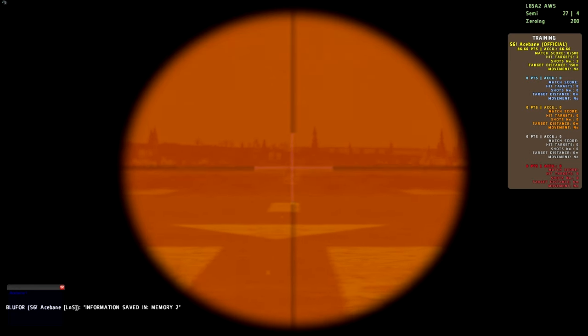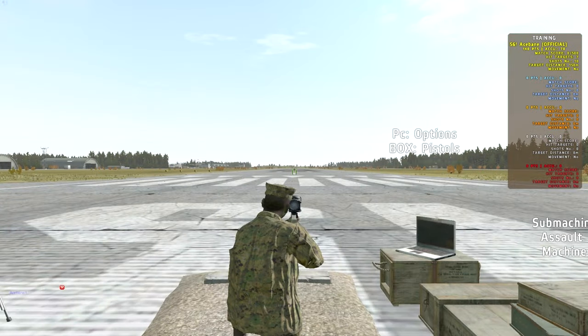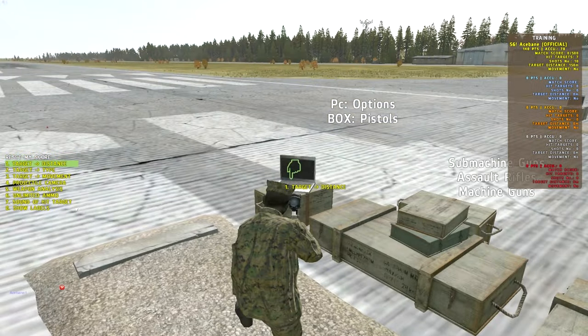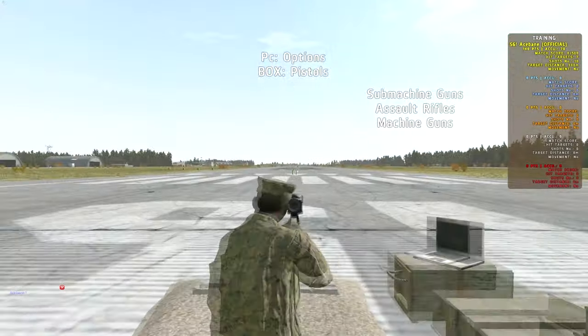Jumping right into the 150-meter range — I zeroed the weapon for 200 meters and aim a little bit low. This is using the thermal scope on the red target, which is a little hard to see from here. As you can see, the thermal sights do work in the daytime. In fact, you can't use the NVG scopes in the daytime because it'll be too bright, so thermal is your only choice in daytime.